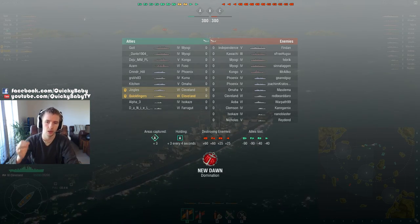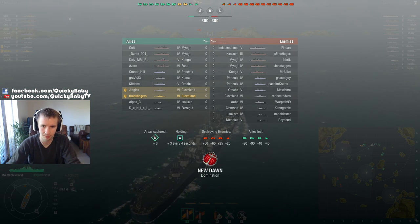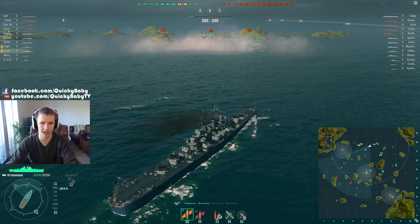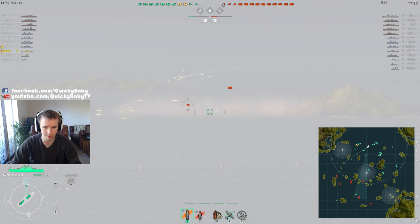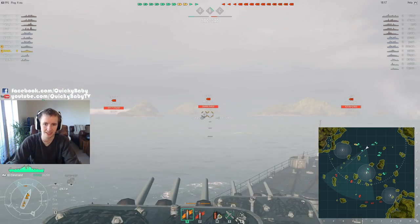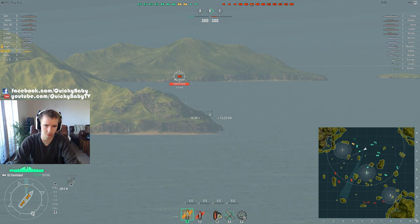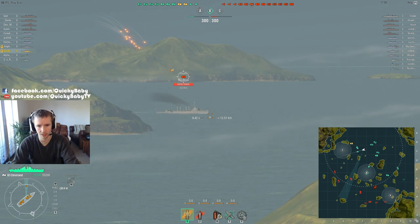Here we go — I'm playing in the Cleveland along with Jingles. We've got three tier 6 ships on our team, the enemy has two, so I guess that's why they've got two extra ships. This was the first game I'd played in the Cleveland in a good while. One of the best things about the Cleveland is its range — it can fire up to about 14 and a half kilometers, giving you a lot of room to engage opponents.